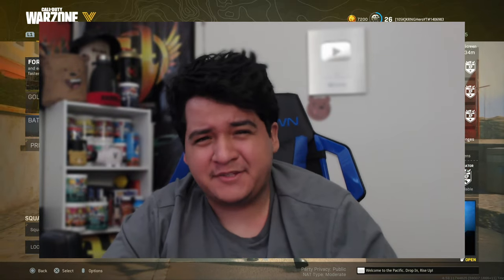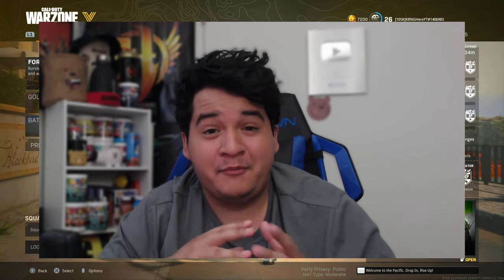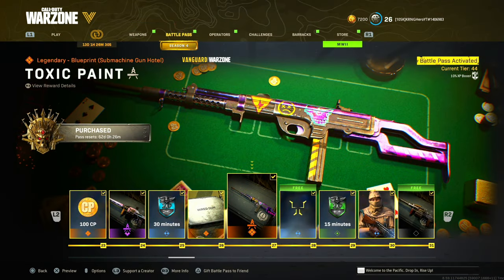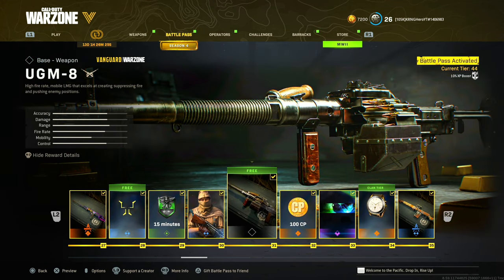So what's up guys, it's Terry here by Nino Rekwaji and welcome back to another video of Call of Duty Warzone. With the Season 4 update, of course, we got a new set of weapons. And one of the new weapons that we'll be covering today is the new LMG, the UGM-8. You unlock the UGM-8 at Tier 31 in the Battle Pass.